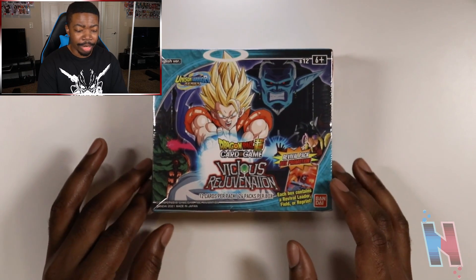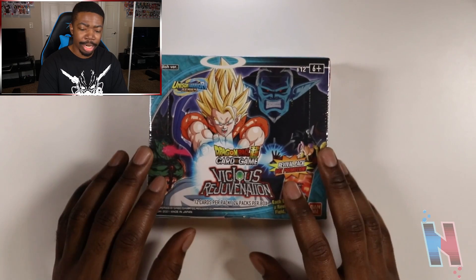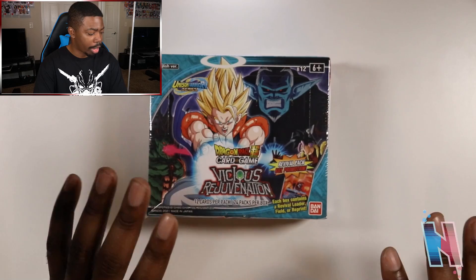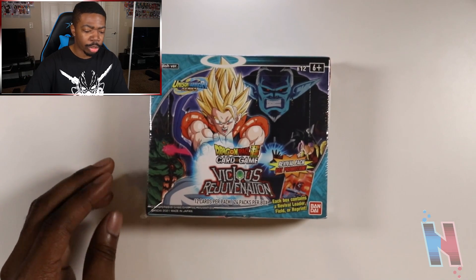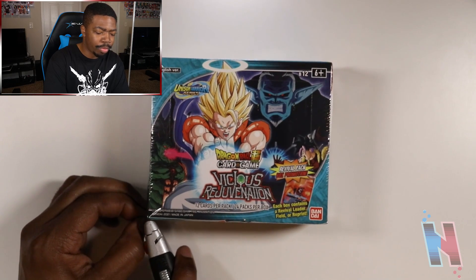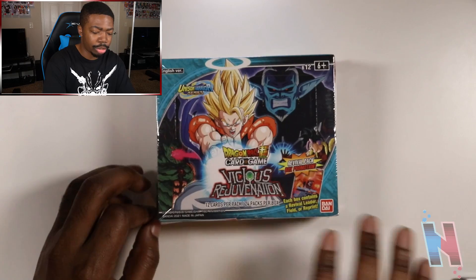Today we're going to be opening up the newest pack that released I think like a week or two ago — the Dragon Ball Super Card Game Vicious Rejuvenation Box. I do know that there is one particular card I should be on the lookout for, and that is Supreme Kai of Time, Space Time Unraveler. There's also like a Janemba card. But the Supreme Kai of Time is the main one that we're after.